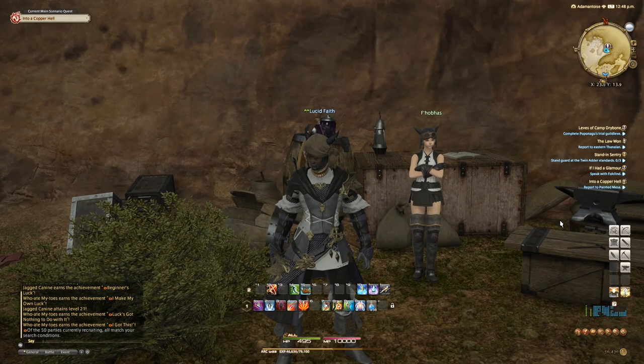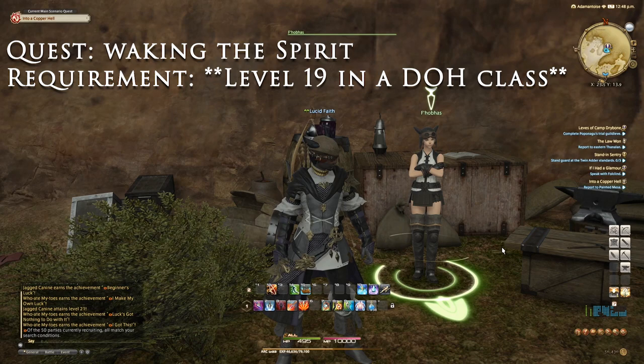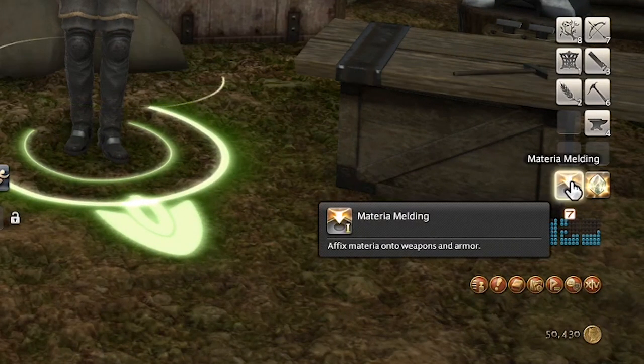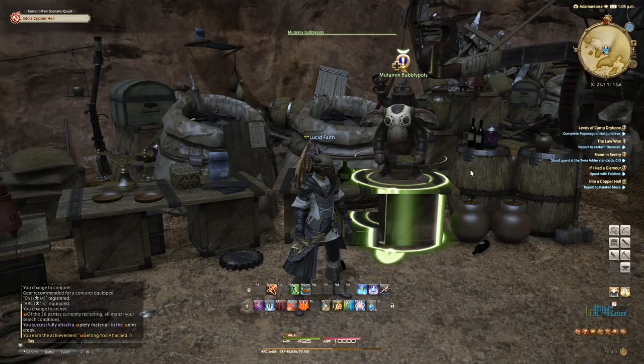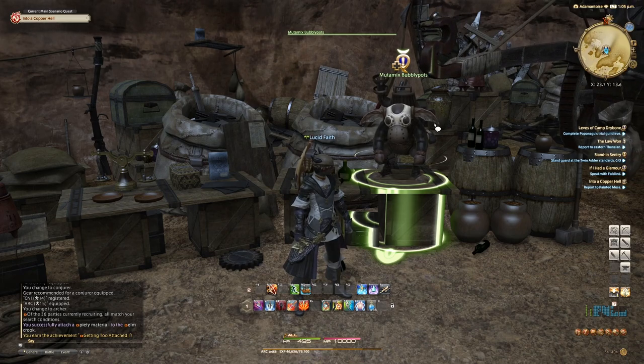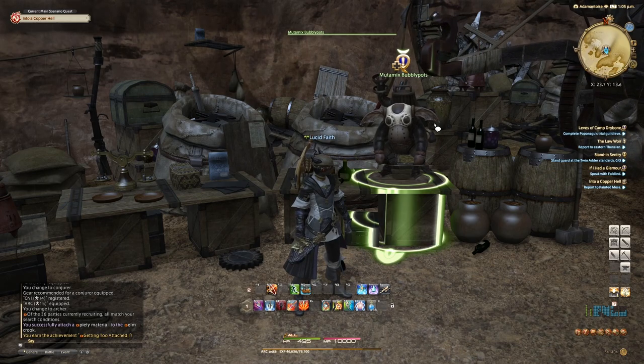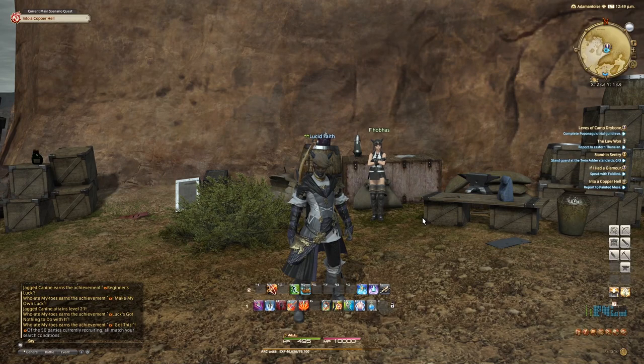Next up, we're going to complete a quest named Waking the Spirit. This is in the same area, the Bonfire. The requirement is level 19 in any class or job, and it's a simple click-through quest. Once you complete it, you will get the Materia Melding action. There's also one more quest in this area — Melding Materia Munchly. The requirement is a class or job at level 25, and it will give you the Advanced Materia Melding action. Once you've completed these quests, we can grab the actions and add them to your hotbar.